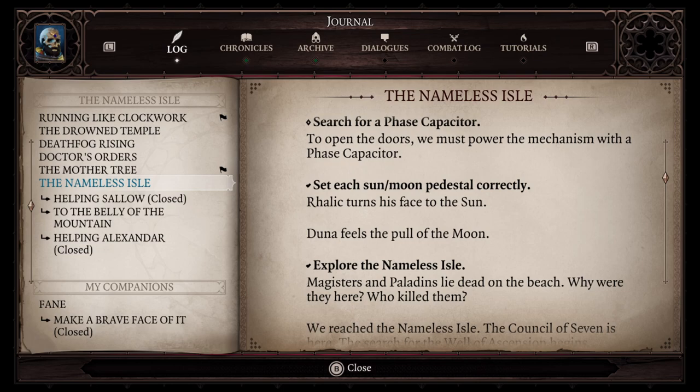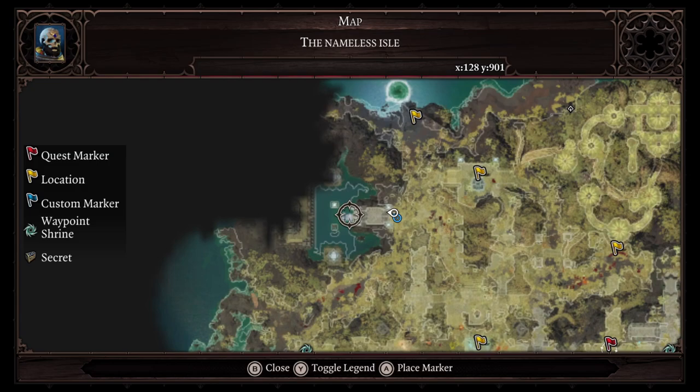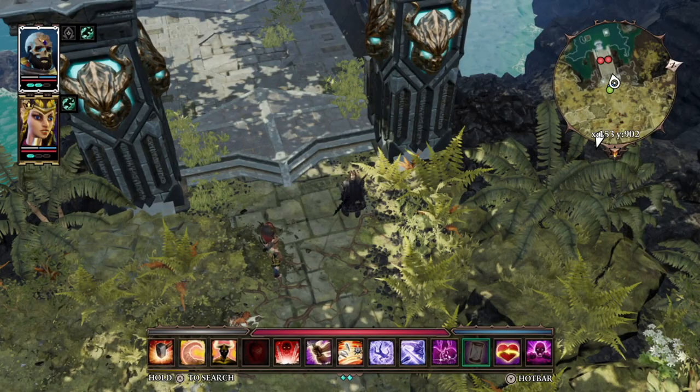We also discovered that we need a phase capacitor to open the door. Unfortunately there's no way to track this, so basically you just have to explore. Here we are — I think there's an area over here we can explore.